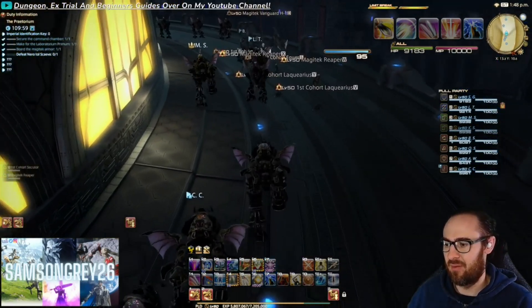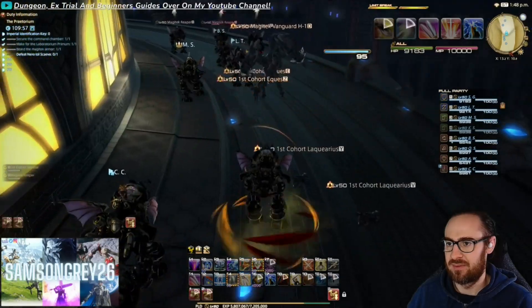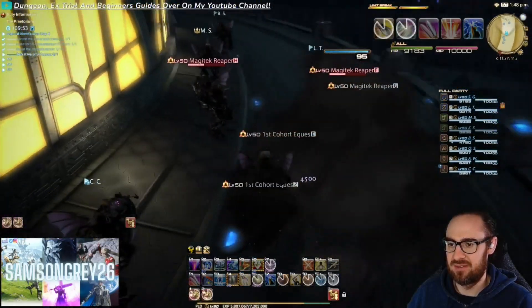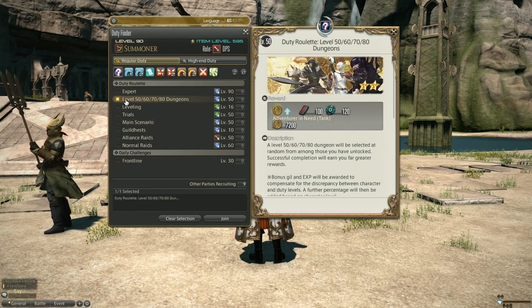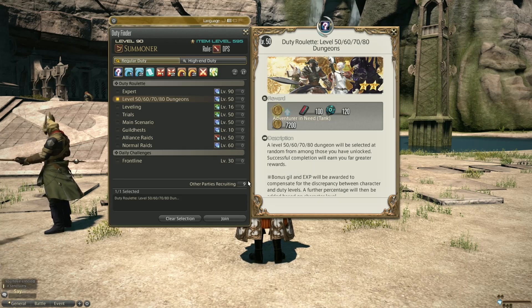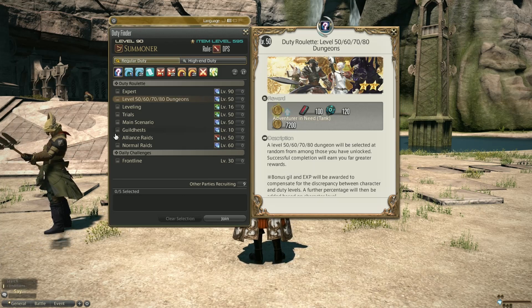Milk this now, as the MSQ dungeons are changing come 6.1, and the rewards will likely be reduced at the same time. The level 50, 60, 70, 80 roulette is a bit variable — it's 100 Poetics for the roulette, and anywhere between 20 and 150 for the dungeon itself.